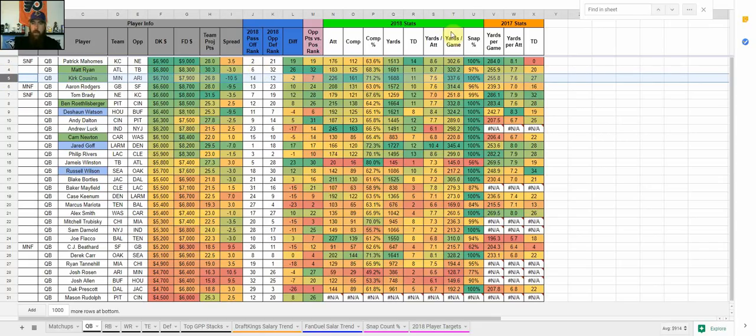Looking at 2018 stats, Cousins has attempted 226 passes this year, third behind only Andrew Luck and Joe Flacco. He's completing 71% of those, 1,688 yards, 11 touchdowns. Yards per attempt is 7.5 — pretty good — and he's averaging 337 yards passing per game. On DraftKings that's key because 300 yards gets you the bonus. Even though Minnesota is a 10.5-point favorite, without a run game they're just going to keep throwing. I think he'll be lower owned because a lot of people will be on Matt Ryan in that 57.5 over-under game against Tampa Bay.